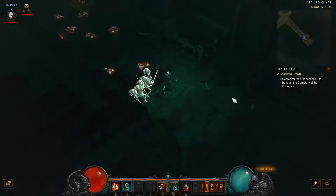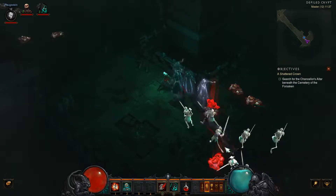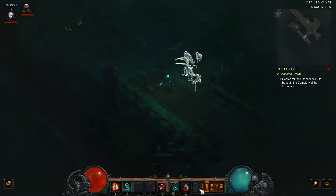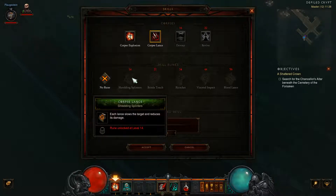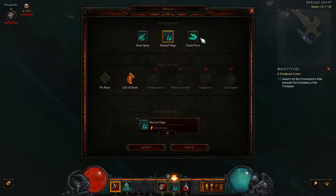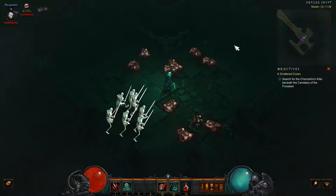I'm feeling a lot more confident with the necromancer now. As you can see, we haven't reduced the difficulty — when we reach a high enough level I think we will increase it and try to beat this on the extra super hard mode. The skills are brilliant, although I think I am going to change things. I do love the corpse explosion but the corpse lance just seems so much better. We got another rune for the great scythe, but at this moment in time it's my least favourite of the necromancer skills.